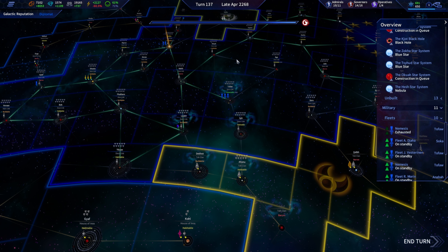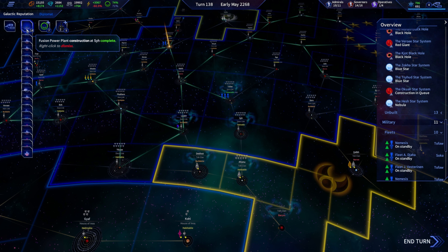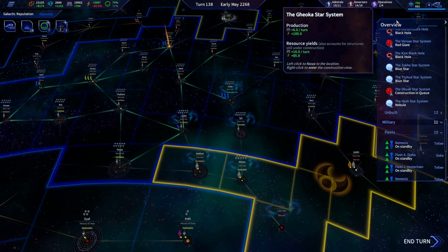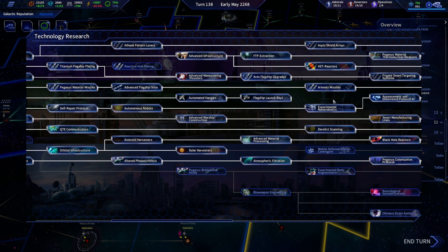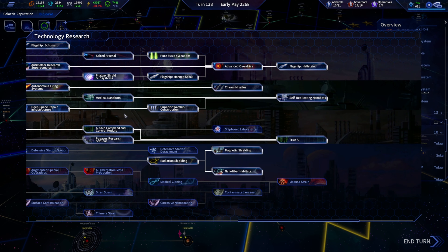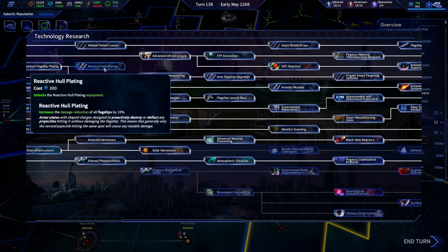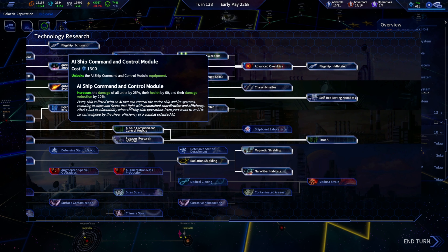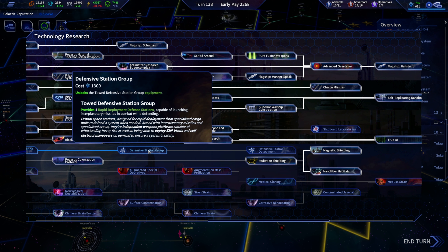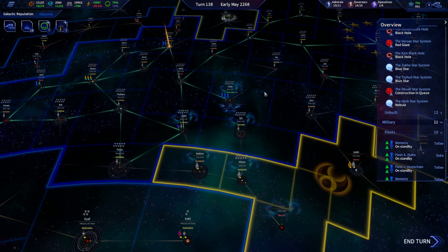Okay — that does come back. It might have come back because we built so many fusion power plants. Looking at our research trees — reactive hull plating doesn't have a spot in our defenses really, because this next module is pretty nice: we can tow defensive stations to battle with us. We'll focus on that.